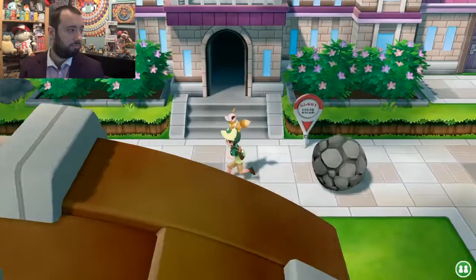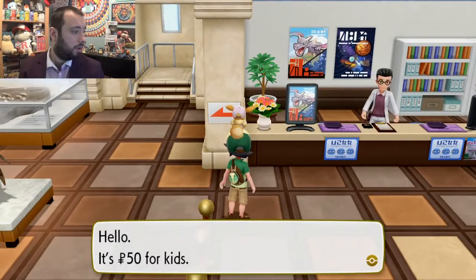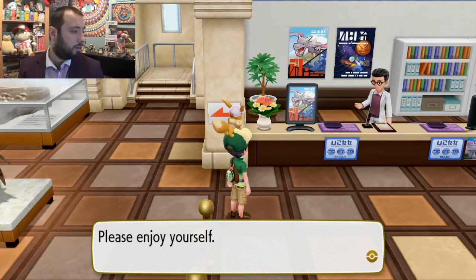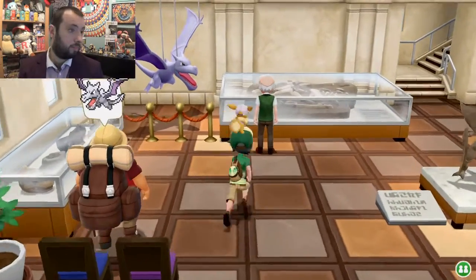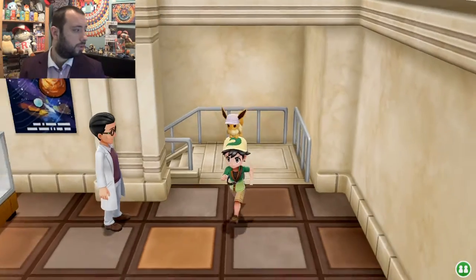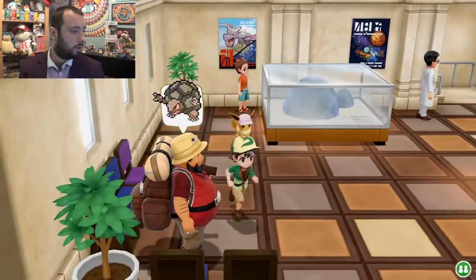I don't know where the Golem Master Trainer is — I'm going to assume in here. Let's start from the top and work our way down. Kabutops, Aerodactyl — oh, an Aerodactyl Master Trainer, that's handy, I haven't done that one yet. Check upstairs. Oh hello — yep, Golem Master Trainer!